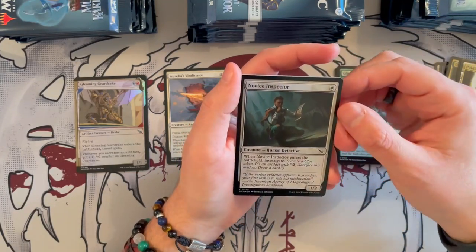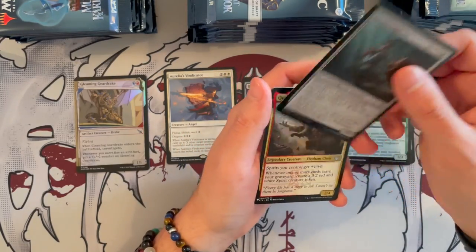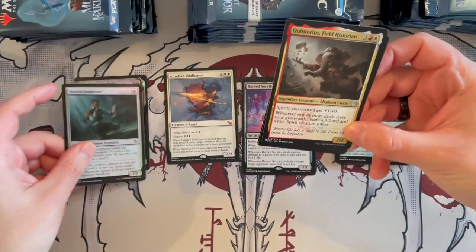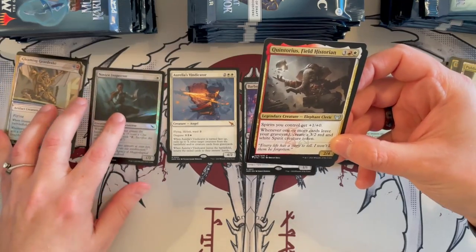Novice Inspector is a 1/2 that costs 1. It's a Human Detective, and when it enters the battlefield, you investigate. They reprinted that in a different way — I like this one, and that's foil, so I'll put it here. As usual, I'm organizing these things, even if it's a pain in the buttocks.